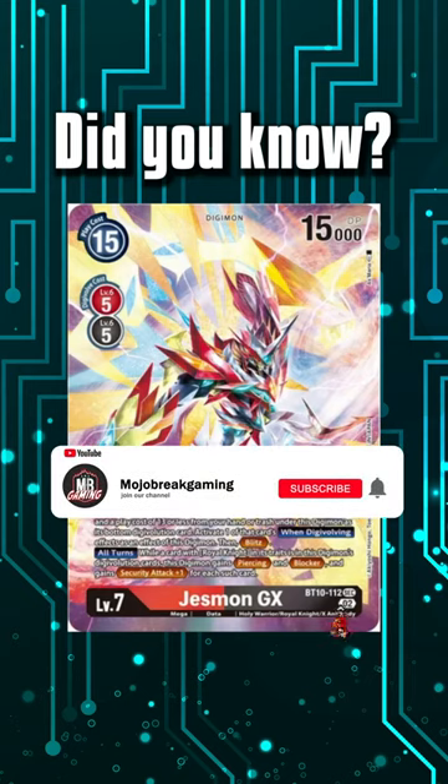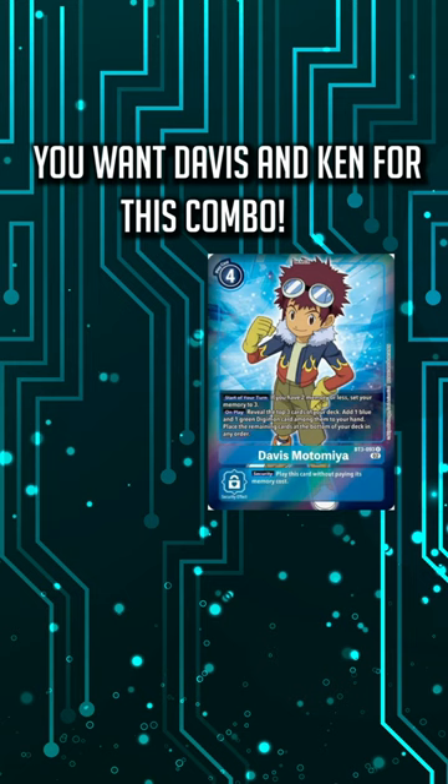Did you know you could splash the new Jesmon GX in an Armor Rush deck? Here's the combo. Ideally, you're going to have a Davis or Davis and Ken, so realistically you'll be at 3 or 4 memory. First, you're going to need Magnemon on your field.